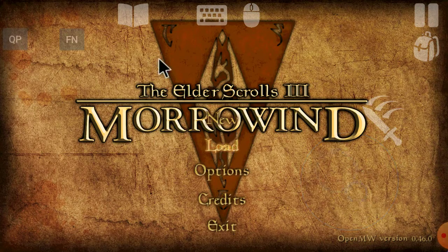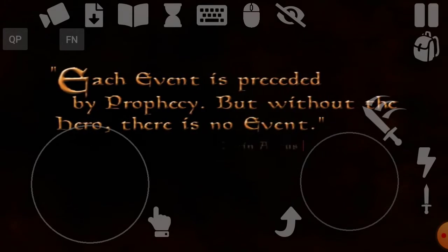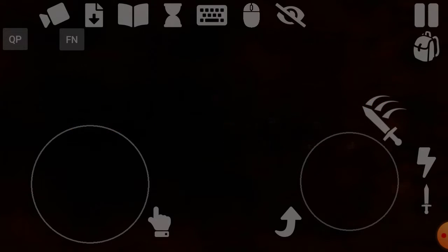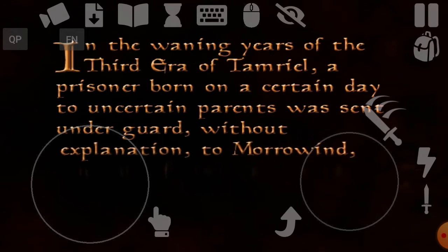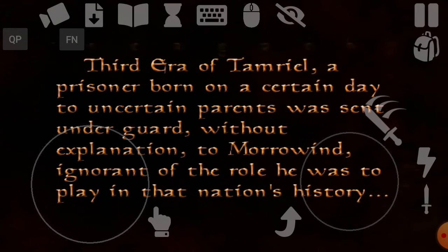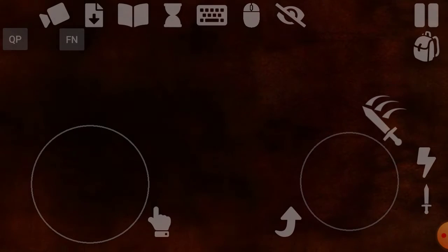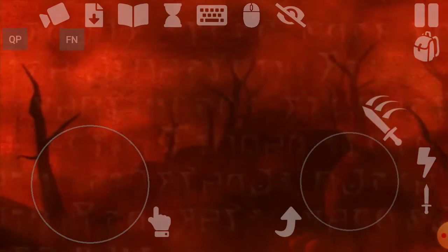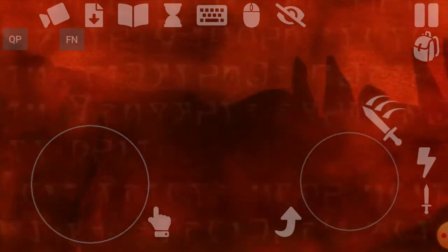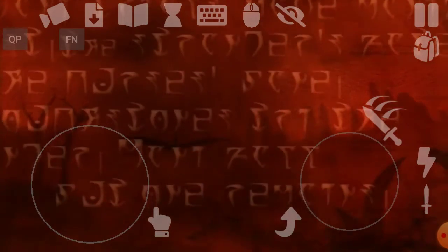We'll go ahead and start a new game. Each event is preceded by a prophecy, but without a hero there is no event. In the waning years of the third era of Tamriel, a prisoner born on a certain day to uncertain parents was sent under guard without explanation to Morrowind, ignorant of the role he was to play in that nation's history. They have taken you from the Imperial City's prison — first by carriage and now by boat — to the east, to Morrowind. Fear not, for I am watchful. You have been chosen.